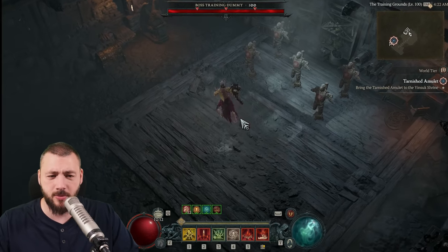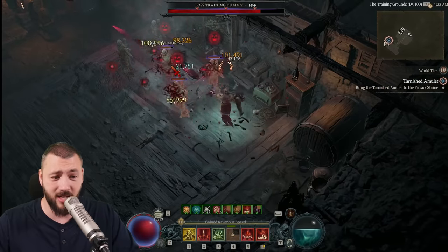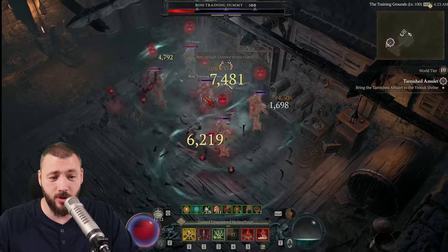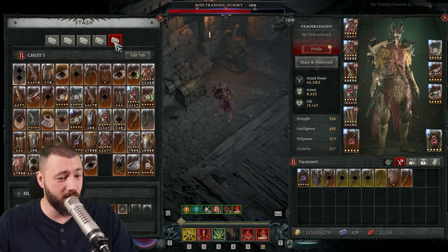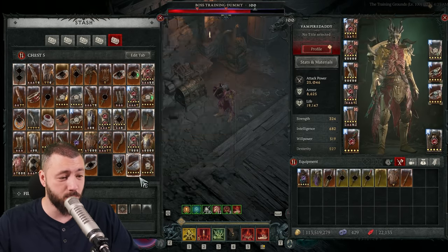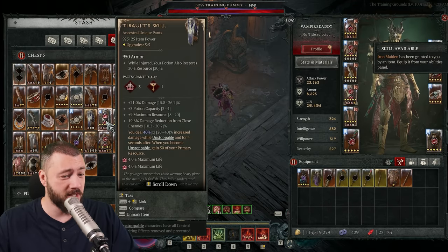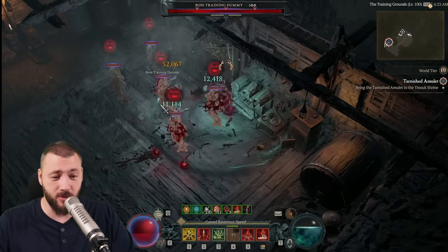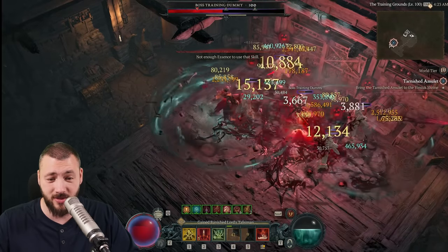I usually train with boss training dummies because they have the most HP, and you can go single or multiple. The biggest problem is that I can do all my skills and see all my damage, but how am I going to know if this was better? For example, if I'm playing T-Balt's Will instead of Blood Moon Breaches — Blood Moon Breaches give me 70% overpower multiplicative, T-Balt's Will gives me 40%. I can pull things together and they also trigger blood orbs.